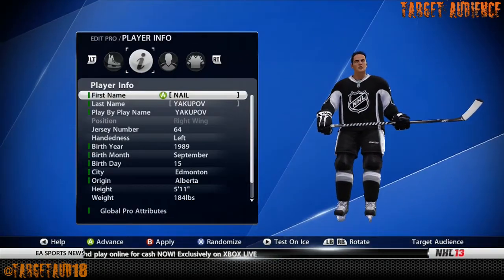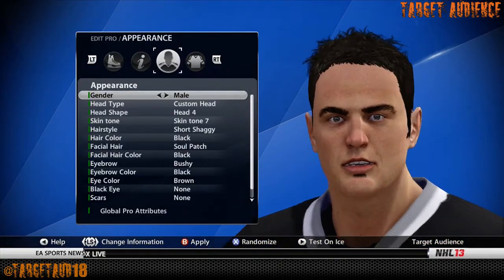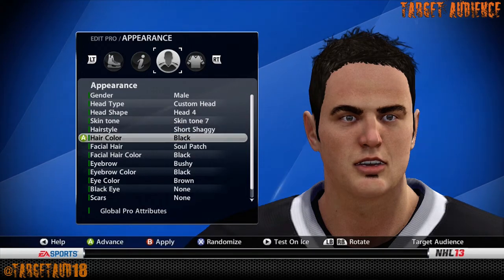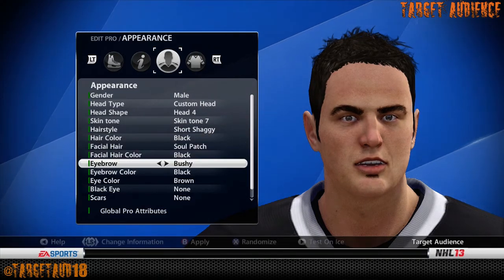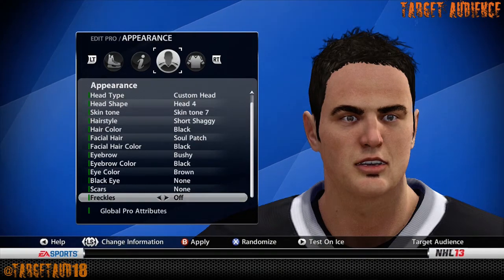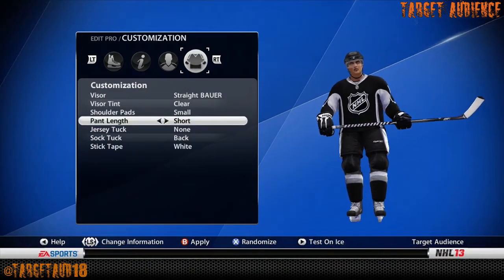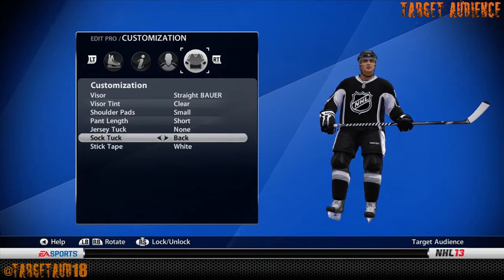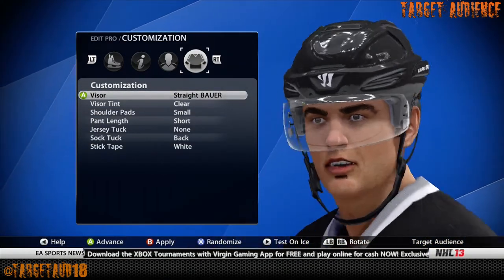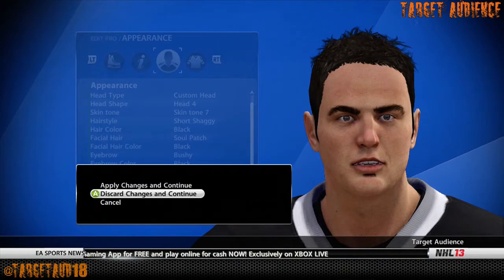Information: Nail Yakupov. He's left-handed, number 64, 5'11", 184 pounds. Appearance without the helmet doesn't really look like him too much — custom head, head four, skin tone seven, short shaggy hair, black hair, soul patch, facial hair is black, bushy eyebrows, black eyebrow color, brown eyes, no scars, freckles, or black eyes. In terms of his gear: straight Bauer visor, no visor tint, shoulder pads are small, pant length is short, jersey tuck none, sock tuck in the back, and stick tape is white. I say that looks a lot like Nail Yakupov — almost identical.